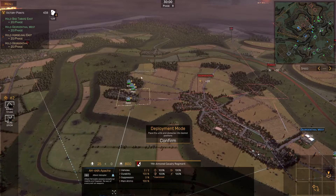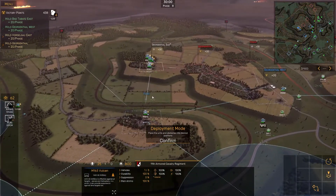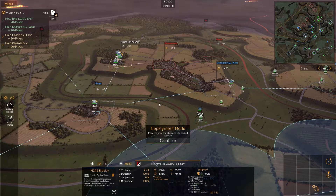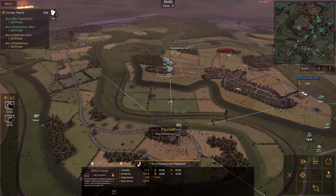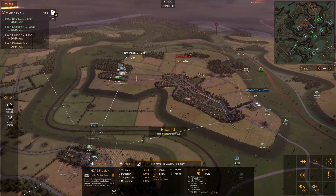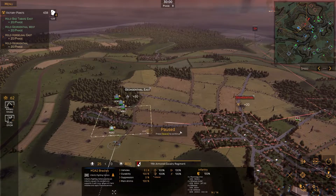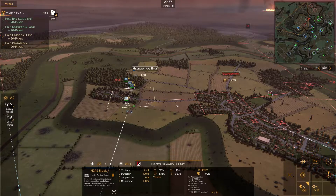Our armor is taking Geosanthinol East. What do we have? We just have our MLRS here. The Vulcan needs to move up. Our infantry is going to move up for this attack. Our obstacles are placed, so let's confirm that. Let's get our Vulcan up and our infantry out. We're capturing this. Let's get you out of the trucks.